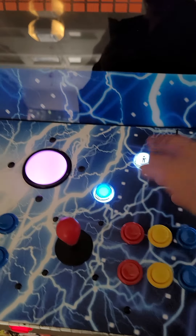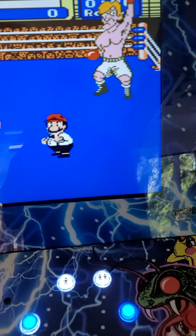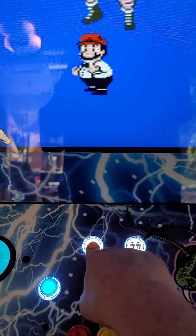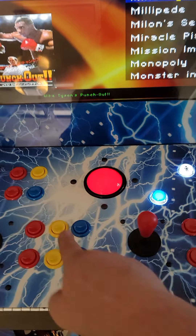Say I just hit player one, and now we're going right up here to fight. We're going to get out of this — we're going to hold down player one, let up, and now we're back in the Nintendo Entertainment System menu. To get to the overall menu, we're going to hit the yellow button.